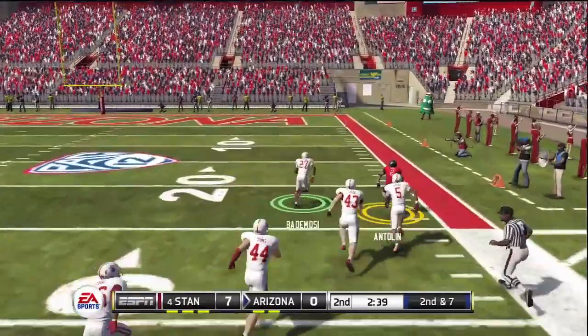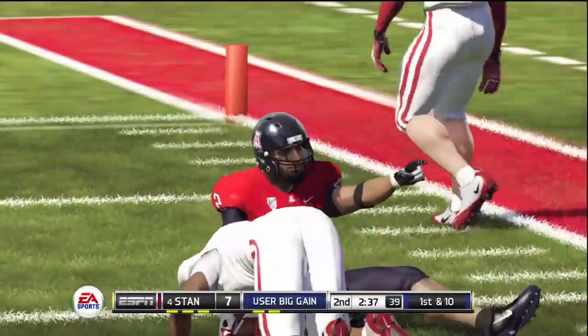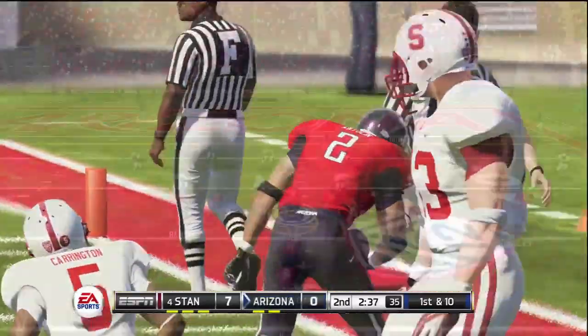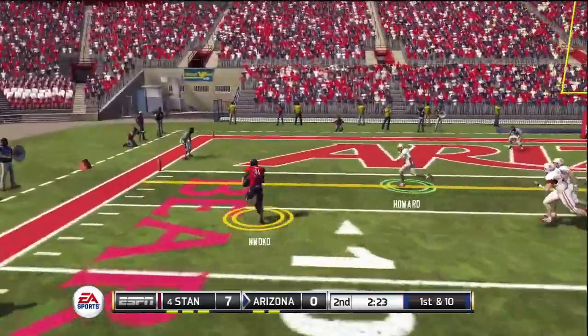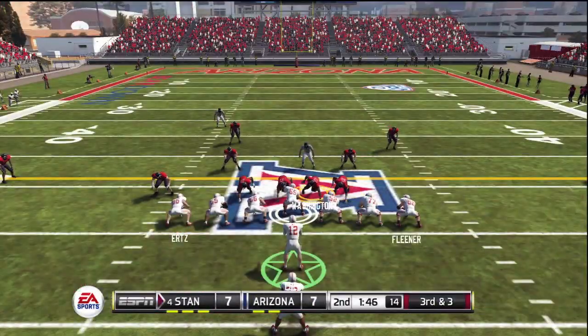But Antolin scampers again in a big run — is he going to outrun everybody? He finally gets taken down at about the 12-13 yard line, not before a large gain for Arizona, setting them right up in business. And this play executed to perfection — Foles with his running back on the pitch, on the option. Touchdown. This game is tied at seven.